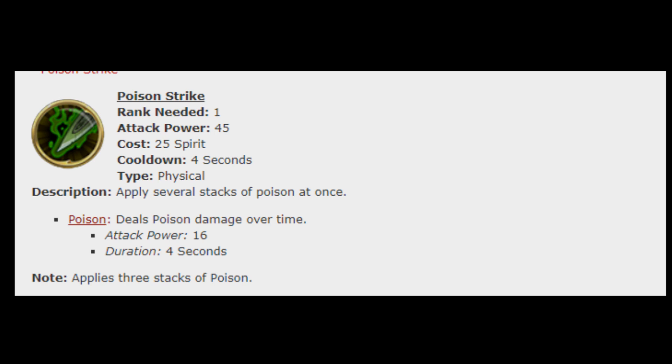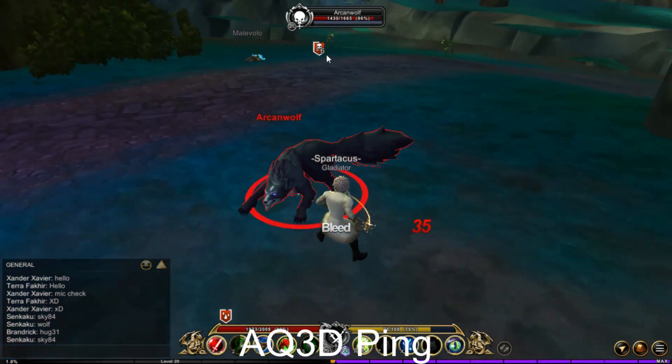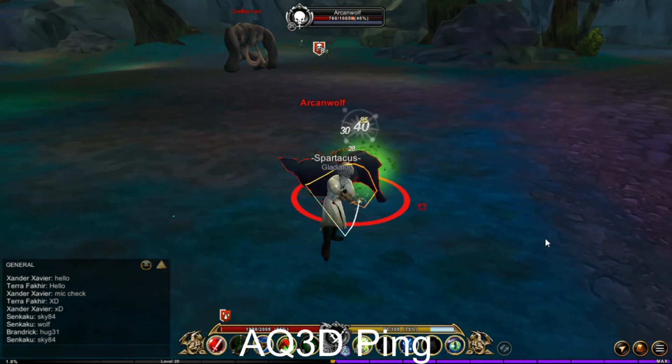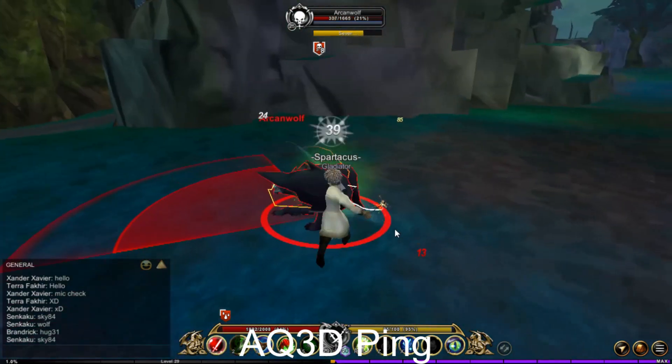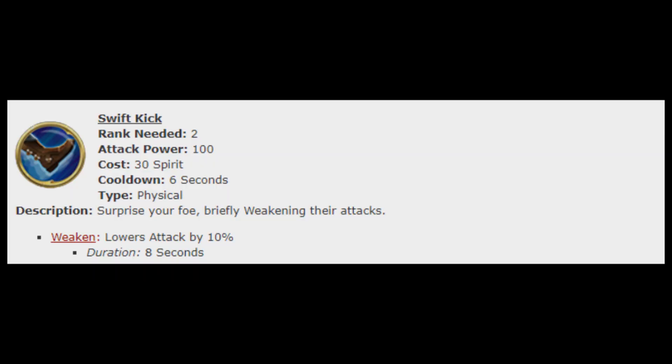Now for the first skill, called Poison Strike: rank needed is 1, attack power is 45, costs 25 spirit, and cooldown is 4 seconds. It can apply several stacks of poison at once and does poison damage over time. You must apply 3 stacks of poison or more for it to work.